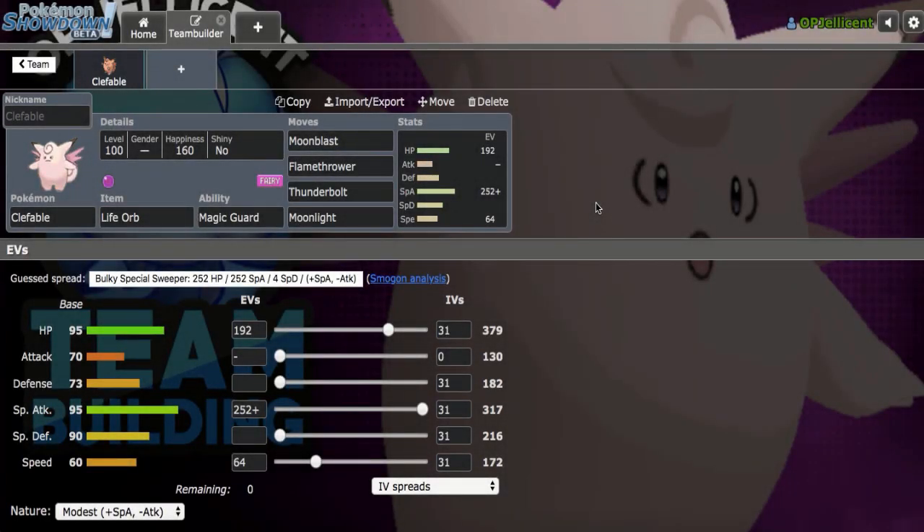What's going on everyone, I'm the OP Jellicent and today I'm going to be building a competitive OU team around Life Orb Clefable, then I will be hopping on the Pokemon Showdown ladder to test out the team and make improvements. The moveset I have right here is the one that Smogon recommends with Magic Guard, Life Orb Offensive with max special attack.